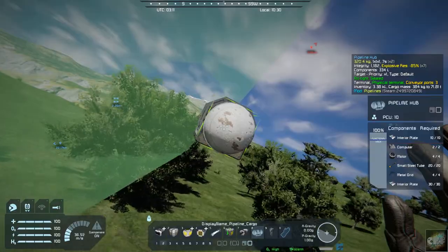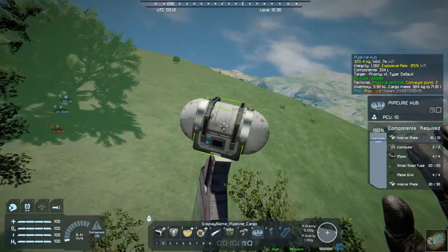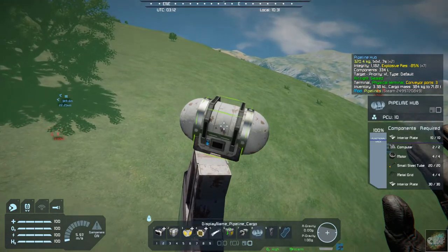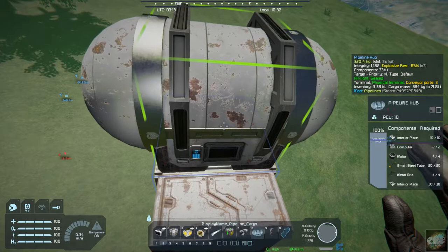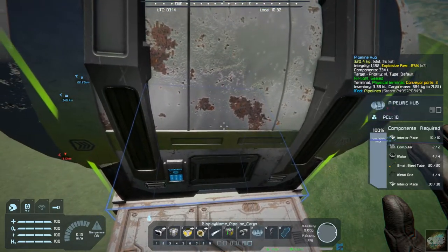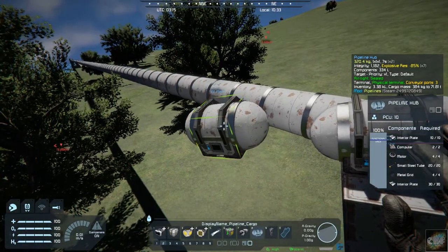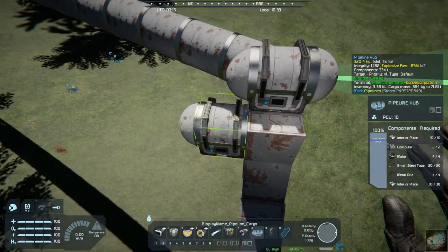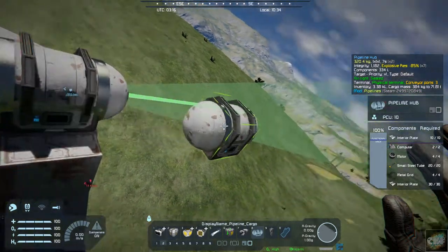Let's go ahead and put the next hub in. I've got it facing the right direction. This one was lined up a little off — I could have done a better job setting this up — but it is connected and it's within the line of sight.